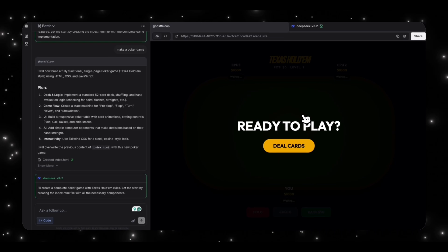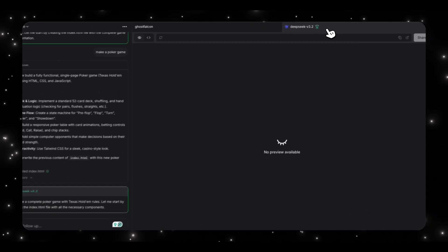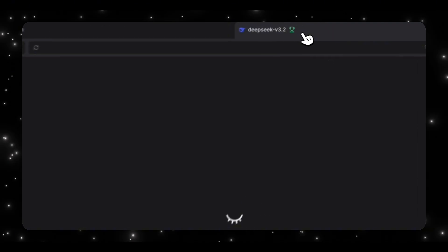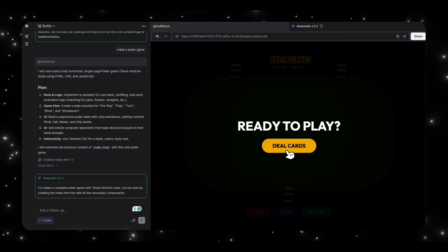Then I asked the models to create a poker game. We have two generations here — one from Ghost Falcon and the other from DeepSeek version 3.2. For some reason, the DeepSeek version 3.2 kind of broke and didn't produce any output, which is weird even though this model is supposed to be pretty good. But if we look at the Ghost Falcon one, let me show you guys what it is.